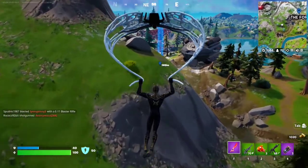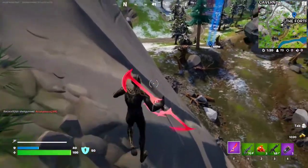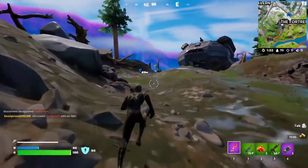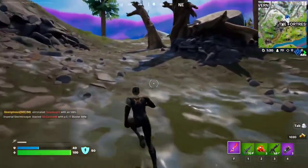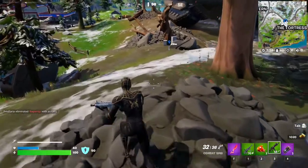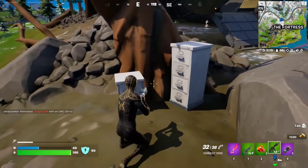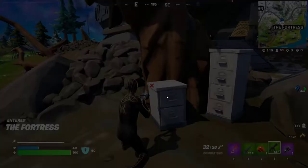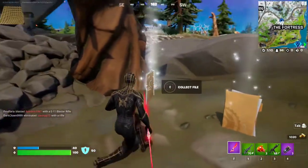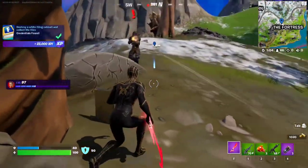Here we are at the fortress. I've got to be really careful because I don't want to be fighting the IO for no reason. Here we are — I can see the cabinets. These are the cabinets right here. We're just going to destroy them. There we go, and you collect the file. We got the files.